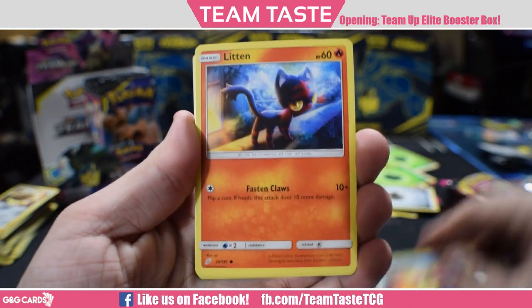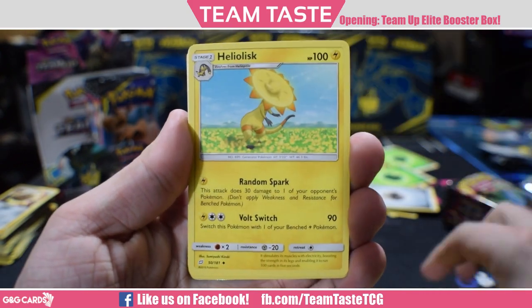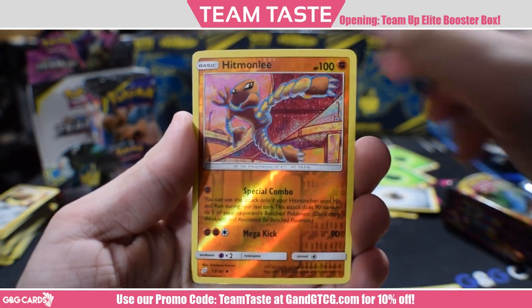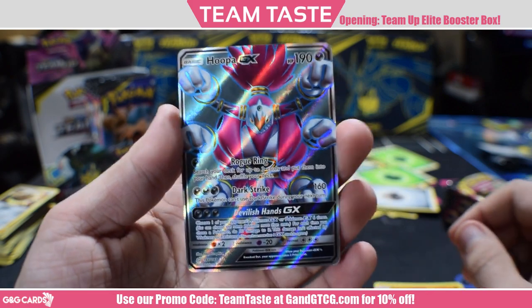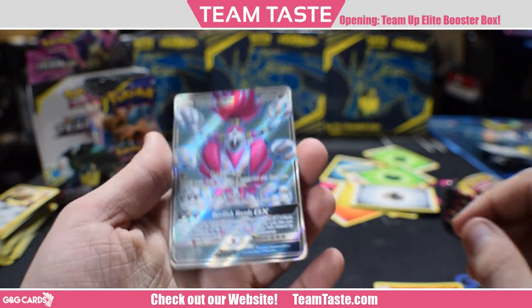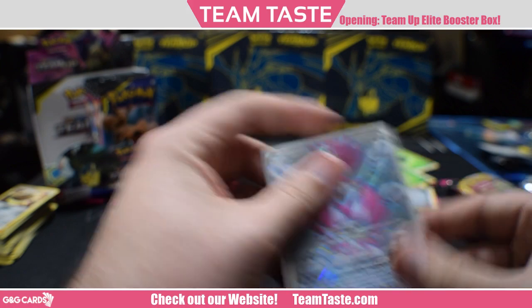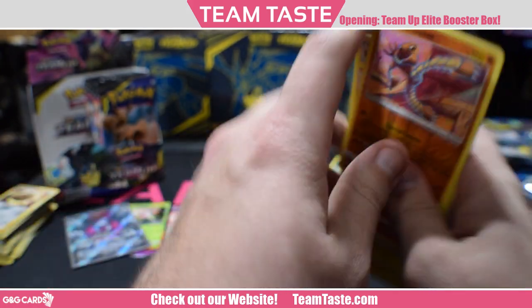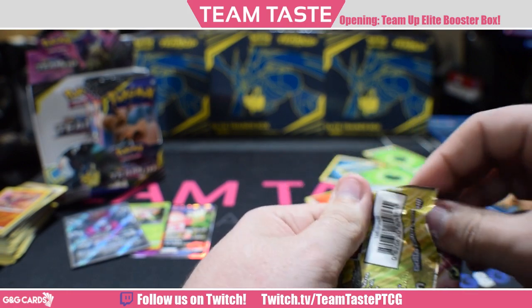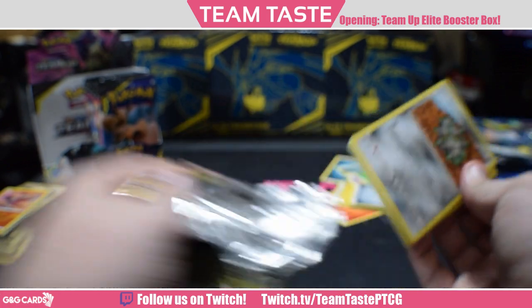Here we got Staryu, Linden, Zaruba, Weedle, Joltik, Heliolisk, Sabrina's Suggestion, Torracat, a reverse Hitmonlee, and the rare — ooh — full art Hoopa GX. It's a good-looking card, seems mediocre, but I haven't figured out a way to really play it well yet. First full art of the box — hopefully we hit one more. These boxes have pretty consistently been hitting three or six hits.